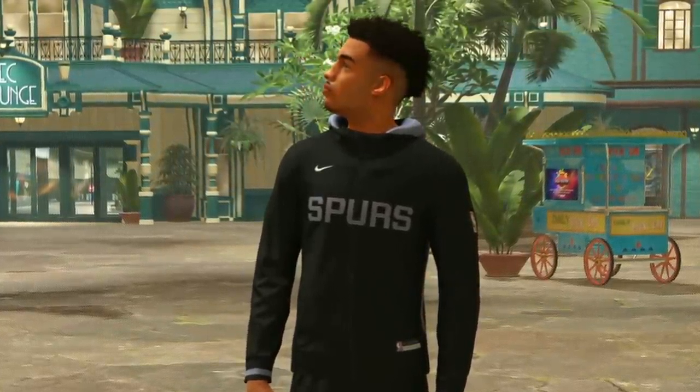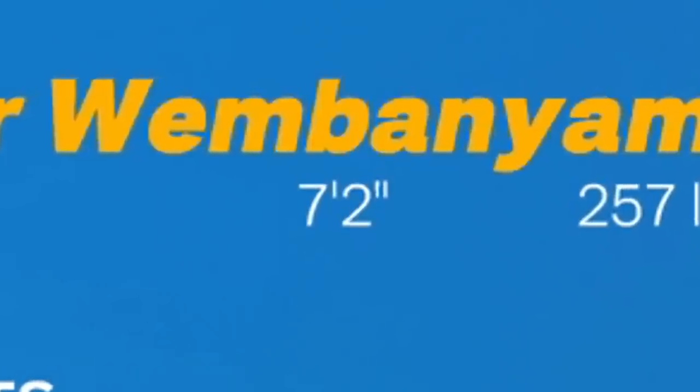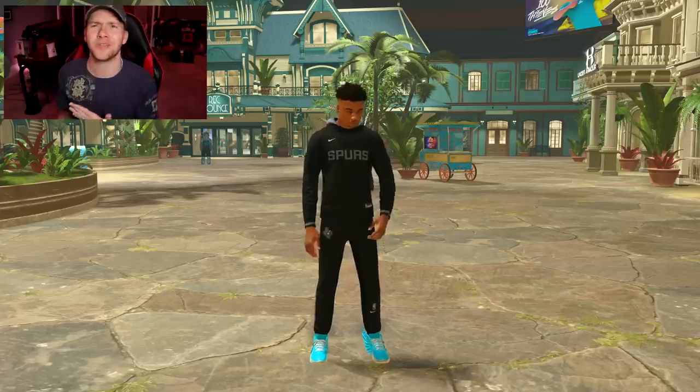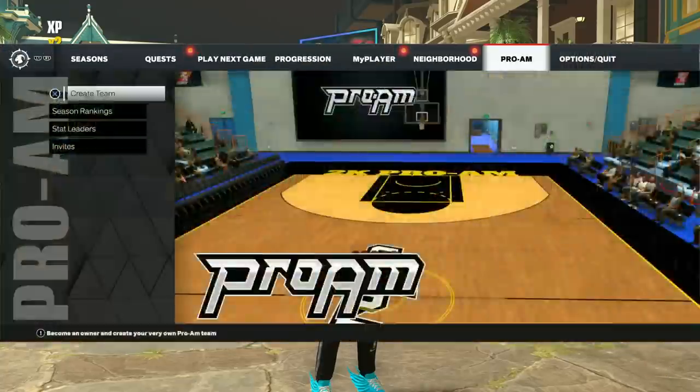Ladies and gentlemen, today we have a brand new Victor Wembanyama build — it's seven foot two, so it's taller than the last one. A lot of you guys were telling me the previous glitch LeBron build was on PC and wasn't real, so I'm going to show you that was real before we get into the Victor build.